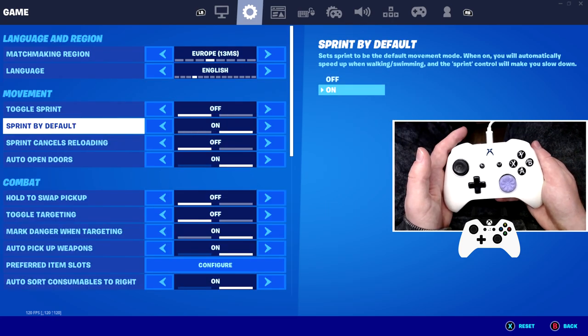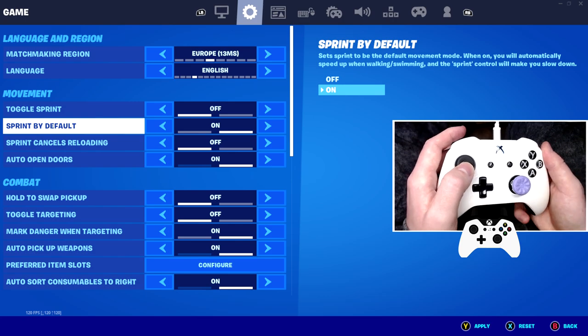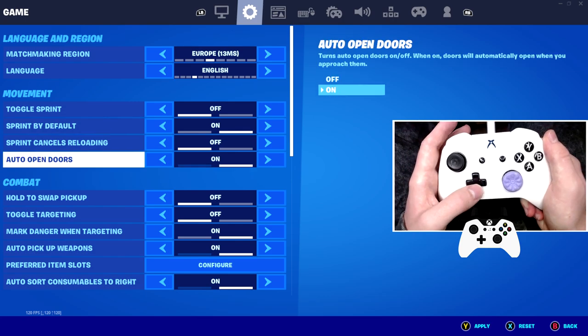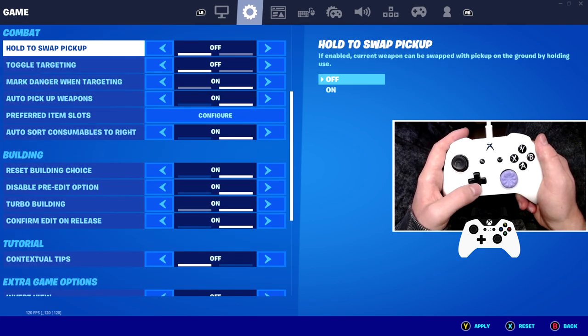Some useful settings before we get to the controller settings. If you turn sprint default on, it actually frees up your left stick or your sprint button, so you can use it for an edit or a different bind. Make sure you turn your auto-open doors on, because then it makes sure that if you have a fail in edit and it's a door, you'll just walk straight through it.